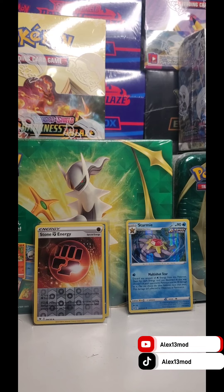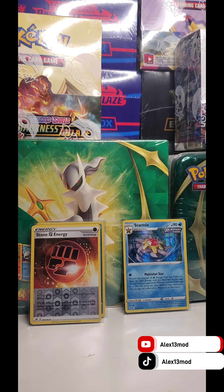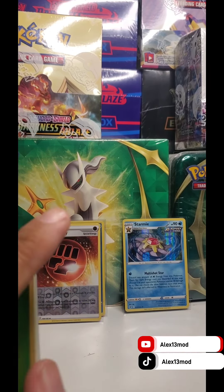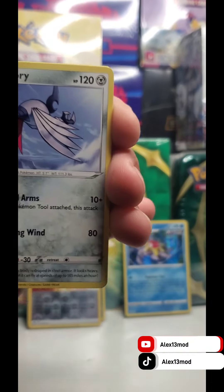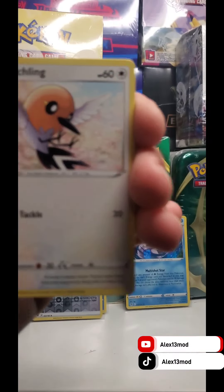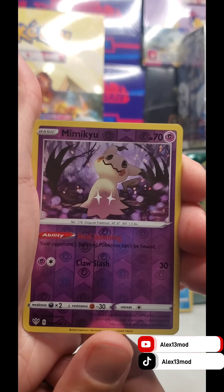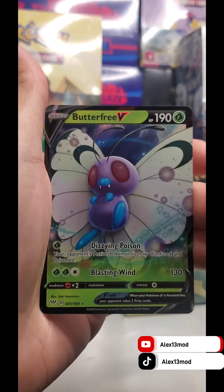The final pack is Darkness Ablaze. Start by opening it — it's already opened in the back, hopefully it's not resealed. Starting with Leaf Energy, Rose Tower, Steamy, Dandan, Skarmory — looks like it's going to be a VMAX or a V card. Passage, Electric, Fletchling, Galarian Mr. Mime, Reverse Holo Mimikyu, and the hit is... oh my god, I am excited — Butterfree V! Full Art Butterfree V! Let's line those up.